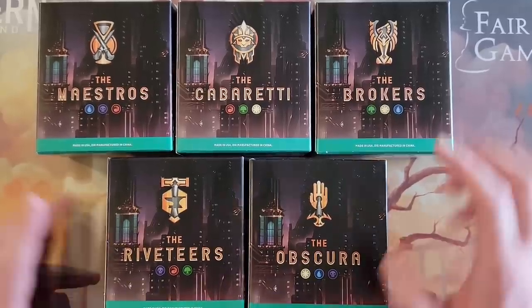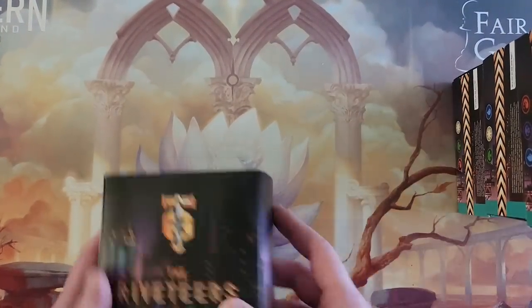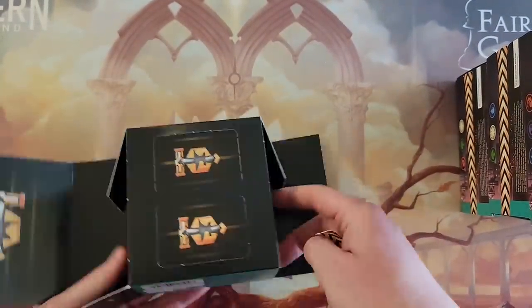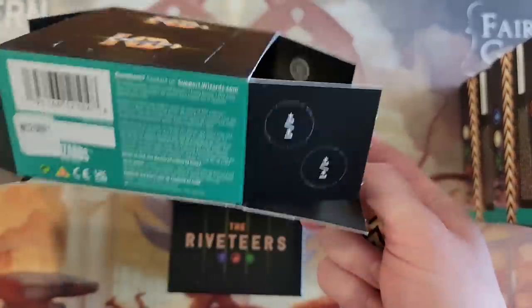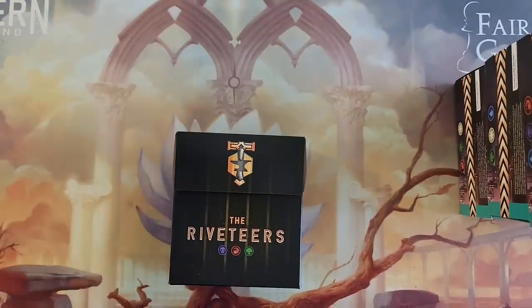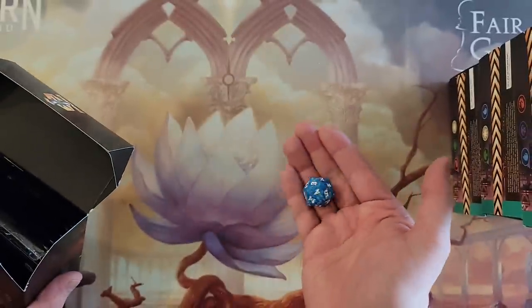I don't even know what I want to open first, so I'm just going to stack them up and open some pre-release kits. Alright, here we go. So we got a handy-dandy little zipper this time — I guess they made it like the bundle boxes. Still got that same interior, and I got a whole bunch of tokens all around it, plus one counters. Then we got a die — it's a traditional blue marble-ish die.